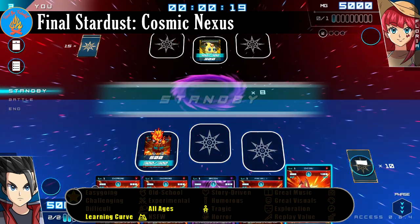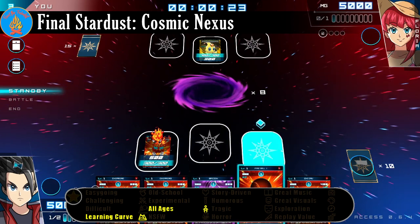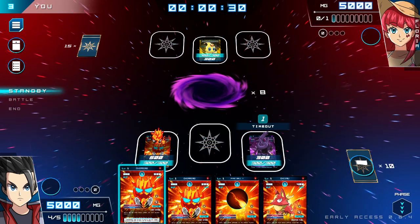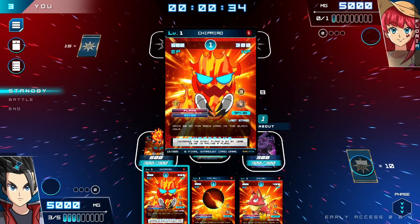Fans of TCGs like Yu-Gi-Oh! and computer games like Hearthstone will probably find Final Stardust very familiar. Conceptually, the game is simple. The player and computer take turns playing creatures into slots on the board, aiding them with spells that enhance friendly creatures or harm enemies.